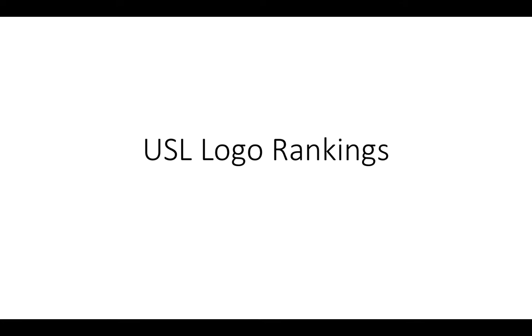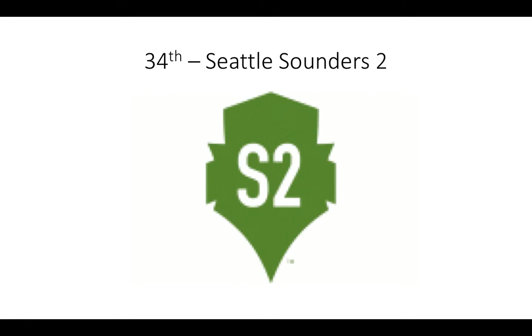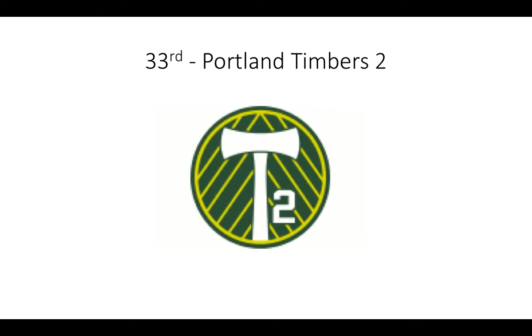Let's get on with number 34: the Seattle Sounders 2. It's the space needle, that's green, S2 — nothing to say. Awful logo. I like the Sounders logo, but the Timbers 2 logo looks so phased in — it's just a white 2. They barely even did anything to the real logo.